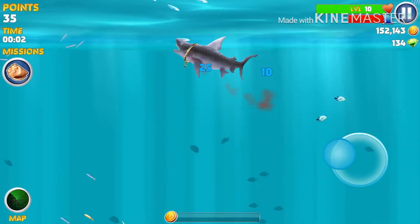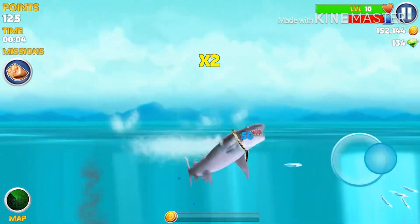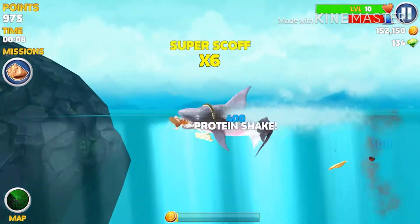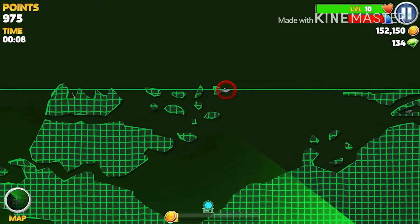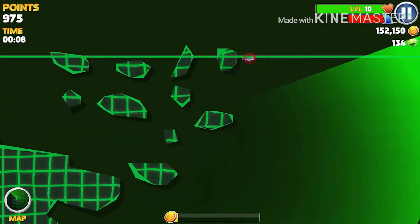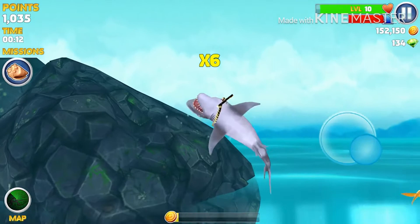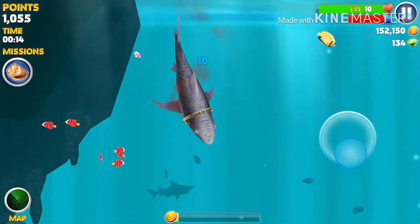What's up guys, welcome back to the channel. Today we are back with another episode of shell hunting inside Hungry Shark Evolution. The first shell is actually right here on this little rock — you just jump on it and it is right there, and you get that first shell.